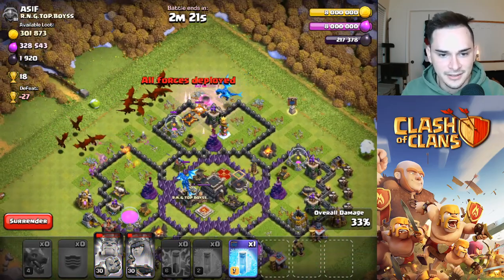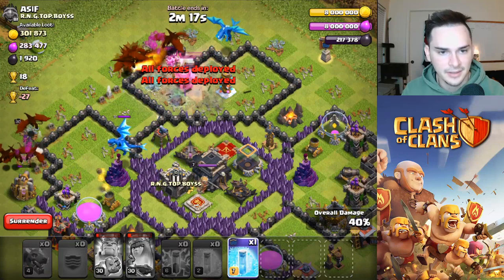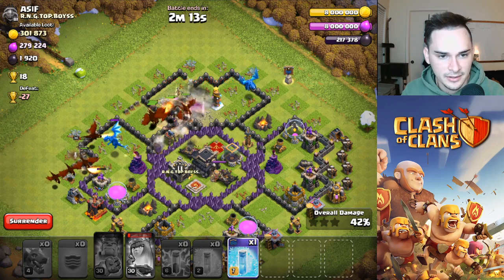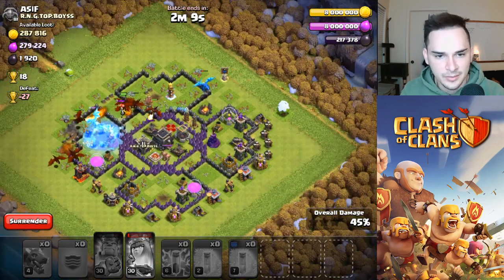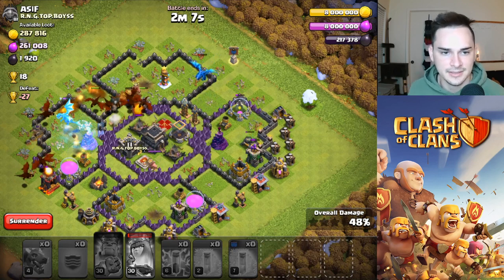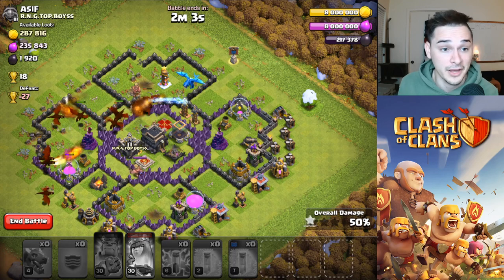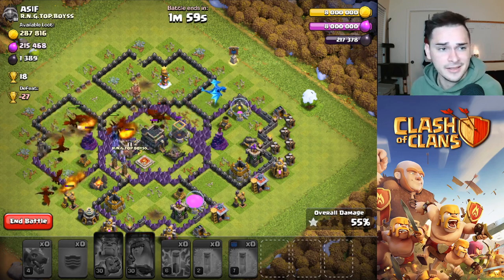We pretty much took out all four air defenses before I even dropped my dragons. Oh, enemy e-drag coming out of the CC - not too big of a deal since I'm smashing this base either way, but did not see that coming. We'll freeze that e-drag. This will definitely be a three-star - easiest attack probably this entire video, for plus 18 too.